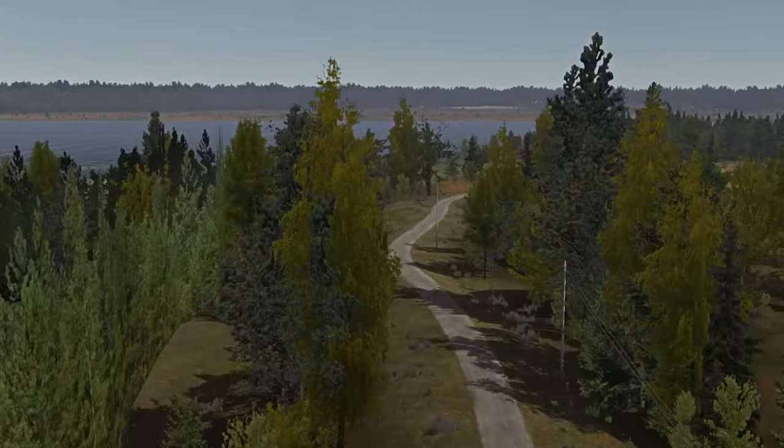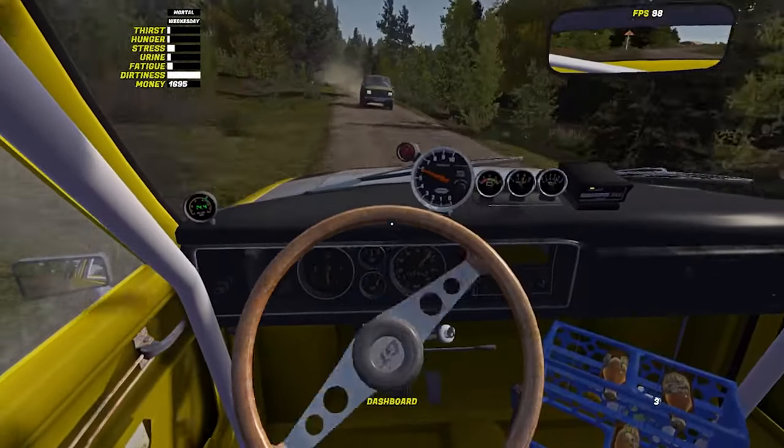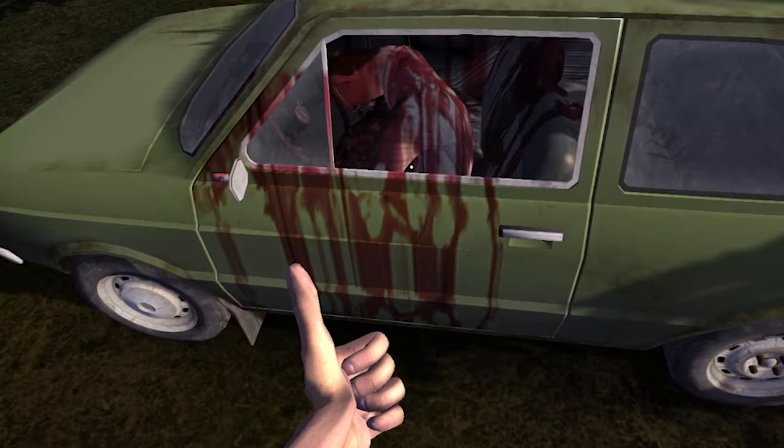Sometimes life just doesn't go your way. You're taking a nice peaceful ride around the dirt road in Periyarvi, when suddenly your drunk cousin appears in front of you, out of control. You can't stop in time. Jail.